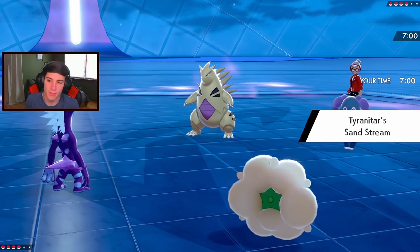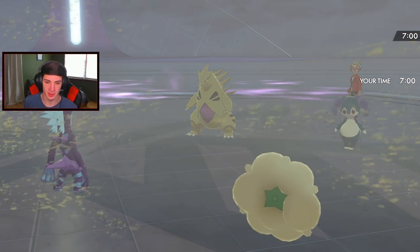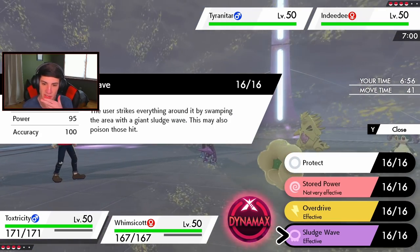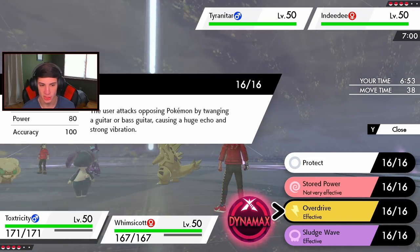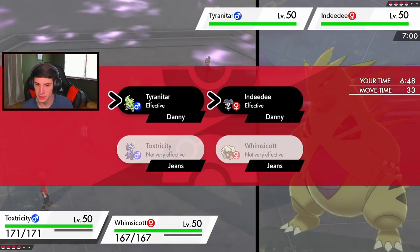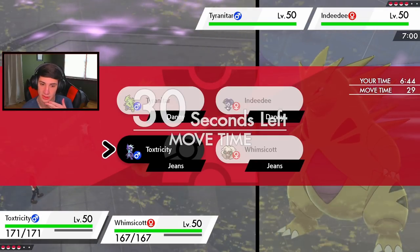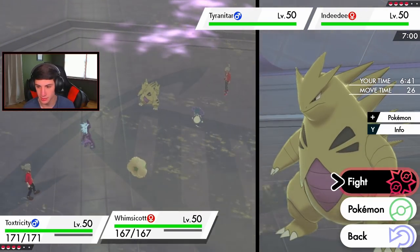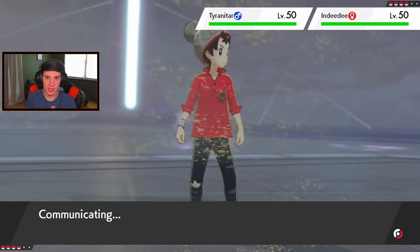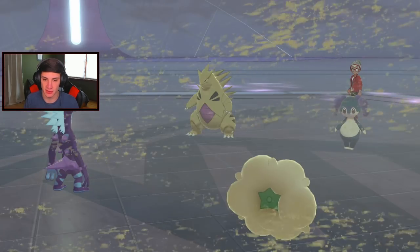I'm surprised he didn't go with the Competitive Milotic. Do I set up Tailwind? Overdrive's not bad, Sludge Wave could poison. I think I'll Protect and then go into Tailwind, then potentially swap out Klinklang and get that special attack boost rolling. Indeedy goes for a Psychic - we block it. Rock Slide comes out, we block that too and it misses. Let's Dynamax! G-Max Stun Shock can potentially get a paralyze.